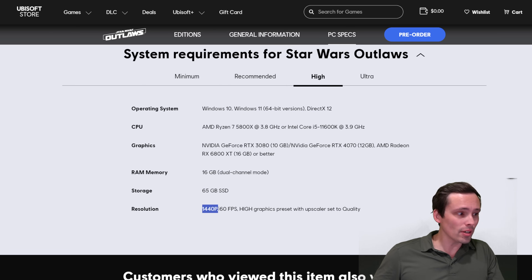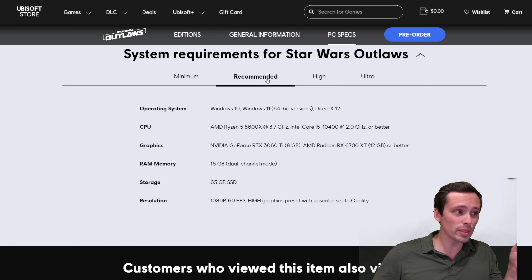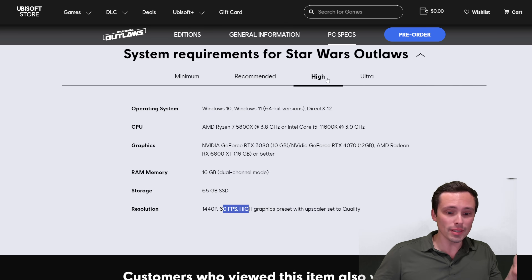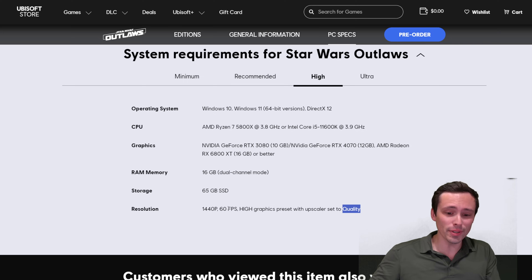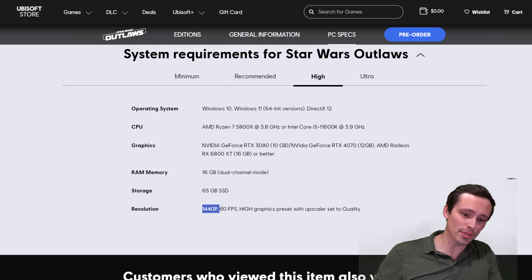Moving up to the high settings tier, they're now targeting 1440p resolution at the high graphics preset with upscaler set to quality at 60 FPS. The difference between recommended and high is essentially moving from 1080p output to 1440p output, still using quality-level upscaling. At 1440p, quality-level upscaling for FSR and DLSS gives roughly a 960p internal rendering resolution, which then reconstructs a 1440p-like output image.